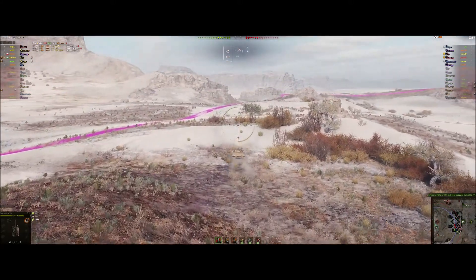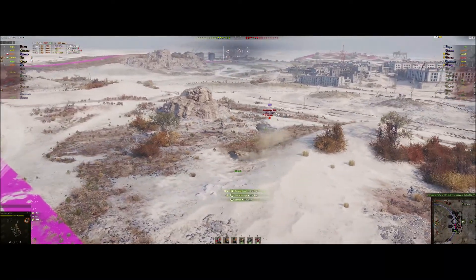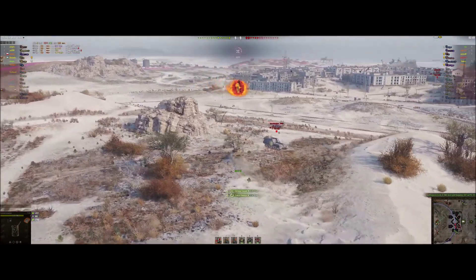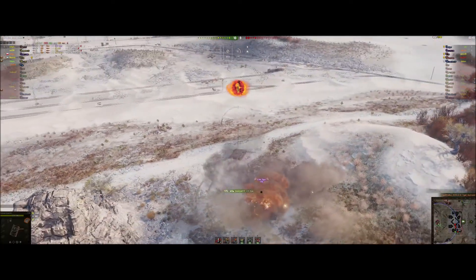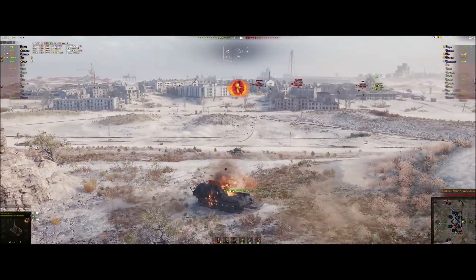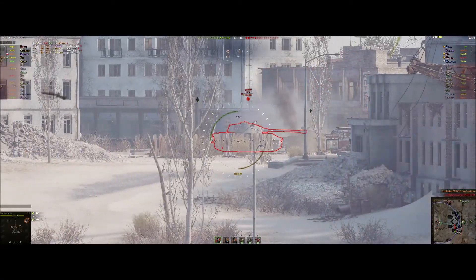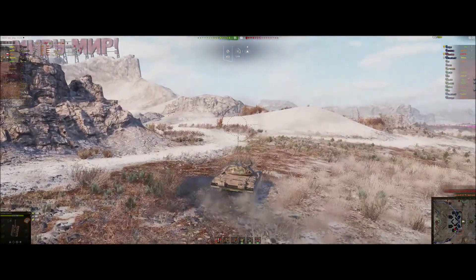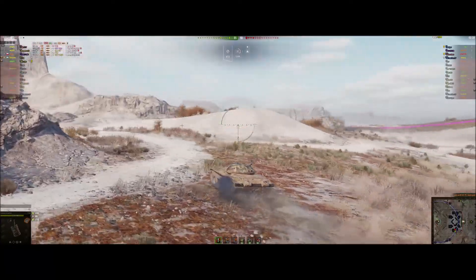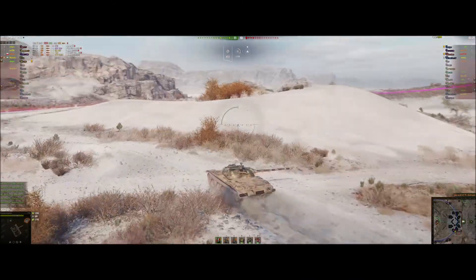As I'm driving along looking for the arty, I keep looking into town as well, looking at that E-75 and that Mauschen. There's a GW Tiger — I snap on the auto lock, because I want to drive around him whilst firing and I don't want to be aiming too much. Then I notice that E-75 isn't looking at me, so I take a risk here, because I know there's another arty out there somewhere. I finish off the E-75 — we are now 11-10 up. Four kills now, I've done 1,500 damage.